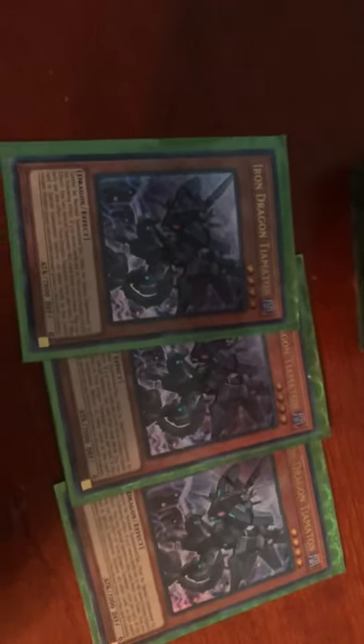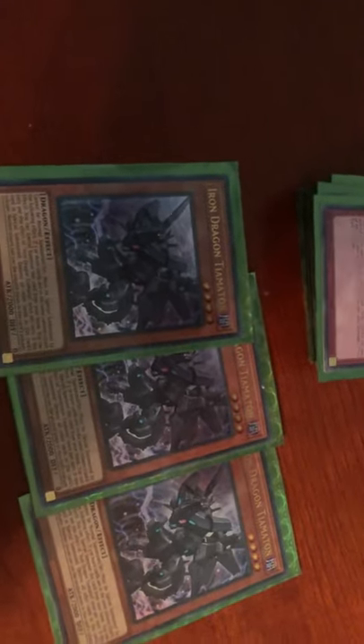Another card I'm running right now — I might side deck this — is Iron Dragon Tiamaton. Very helpful in breaking down columns. If there are 3 or more cards in a column that includes your opponent's cards, you can special summon this to that zone and that whole column is destroyed. Anything can be chained to it, but it really helps proc off stuff your opponent has set. I might cut this and play Parallel Exceed instead, which gets a free rank 4 from your deck by special summoning itself and another copy.